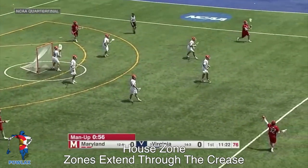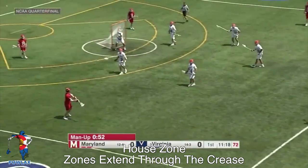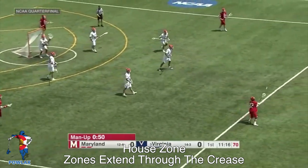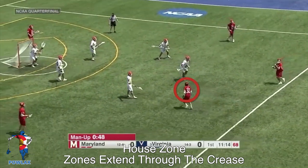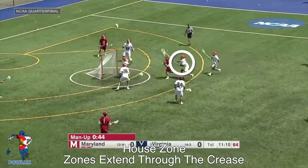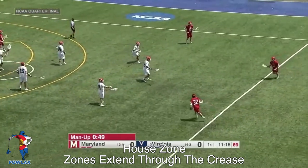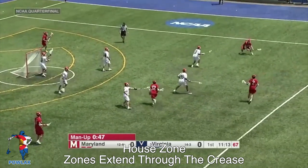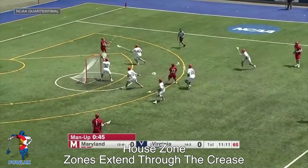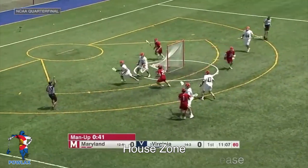In this clip, we're going to watch Virginia running their house zone that was very successful during the NCAA tournament in 2019. As Maryland swings the ball, notice that this player is going to cut all the way to the crease. They swing the ball around, and notice how far this player gets in to cover the crease when the ball is on the backside — that is what we need any time we're trying to run a house. It doesn't matter which zone the players are in: if there is a player on the crease and the ball is on the opposite side of you, you are spidered all the way into the crease to cover, just like this.